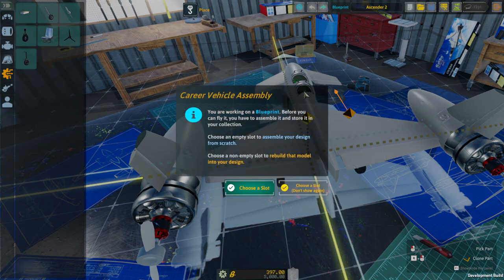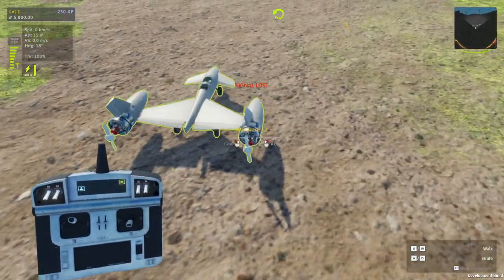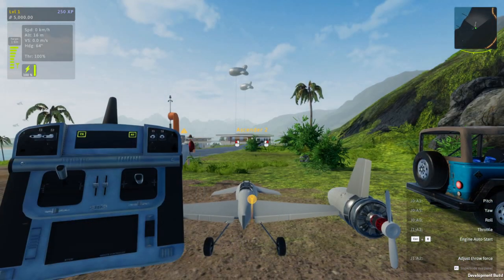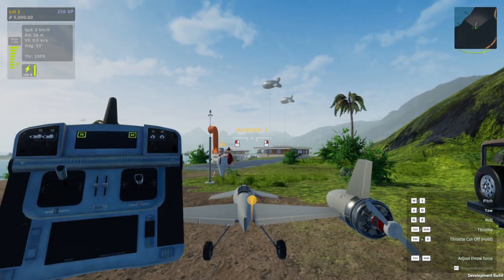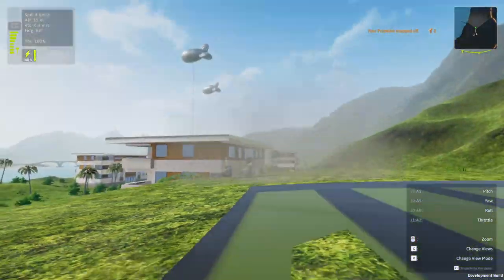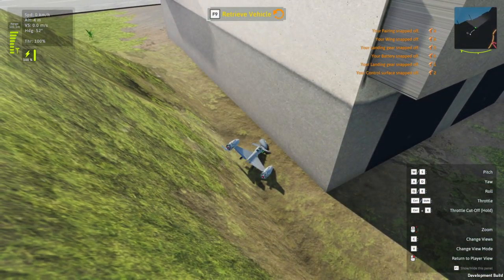Working on blueprint — before you fly, you have to assemble it and store it in your collection. Fine. Use a slot — accept. There it is in all its glory. Grab. Shouldn't we start the plane somehow? Engine auto-start, Control-R. Whoa — no! It's rolling, it's rolling — no! Ow. I've broken things.